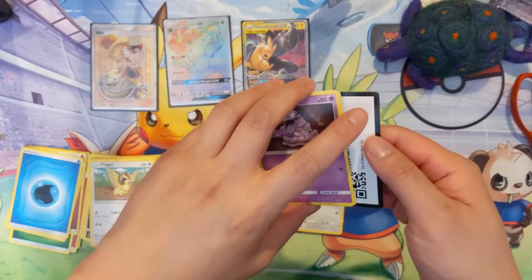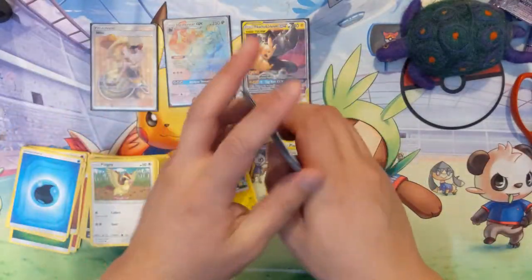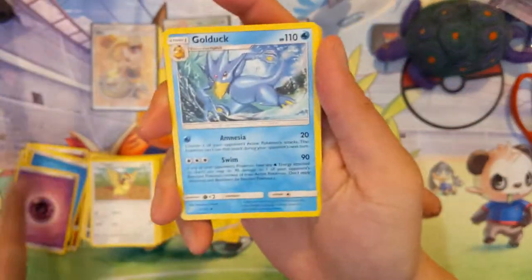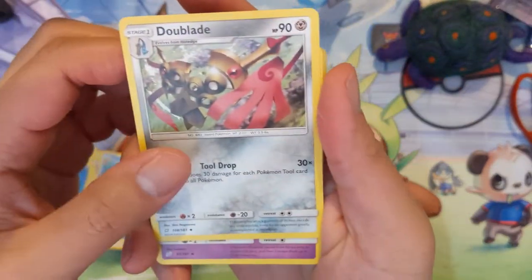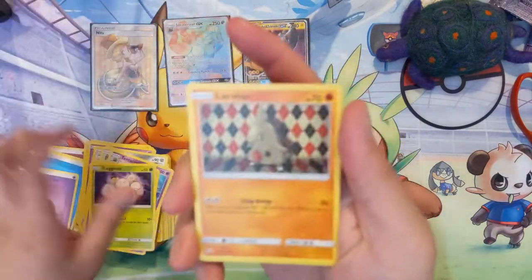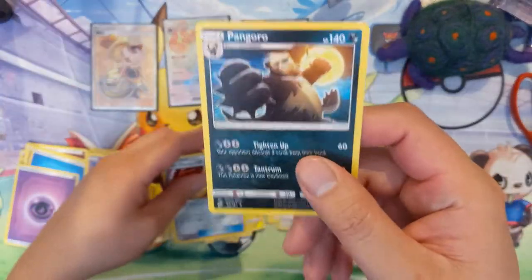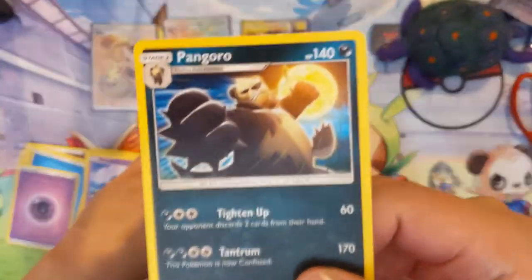As far as our ratios go they are very good. Last pack — psychic energy, Golduck, two Swords, Tentacruel, Grimer, Exeggcute, Larvitar, Meowth, Nidoran, reverse Fairy Charm, and to wrap it up a regular rare Pangoro.